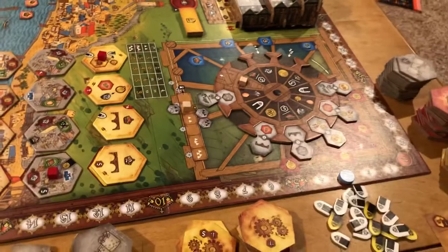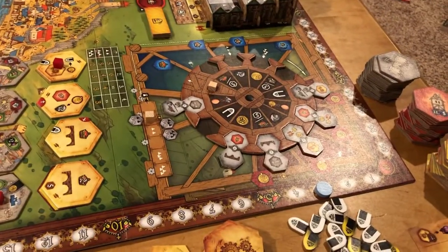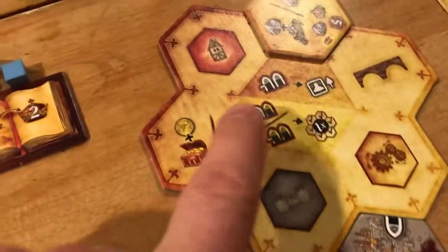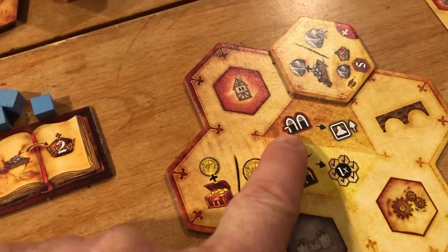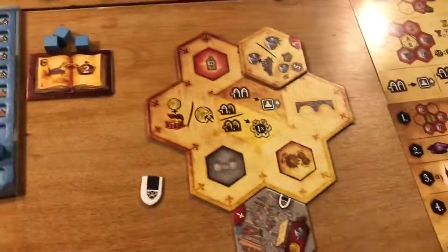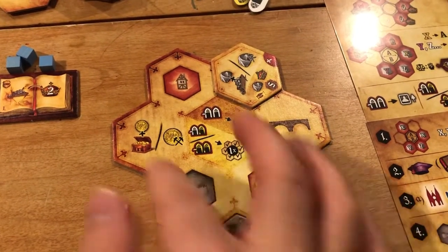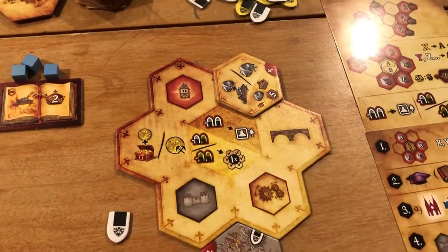By the way, I forgot to mention — the reason white windows are good is that's the only way you can climb up the levels on these tracks. The gold windows let you take a second action. So if you have a white and a gold, or two gold, you basically spend them to take another action — any one you want on the board. That gives you a flavor for what you're doing in this game. It's pretty simple with regards to the actions.